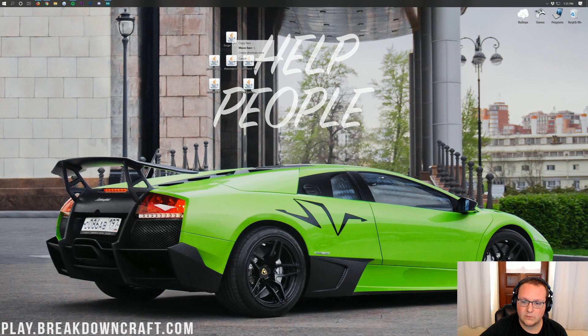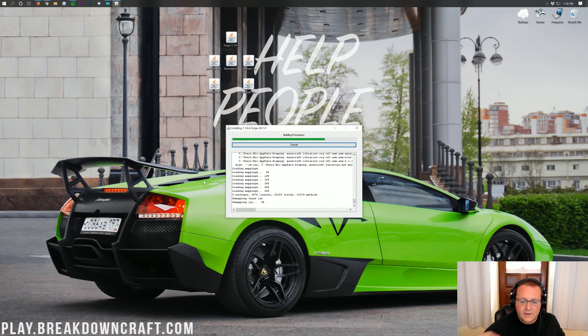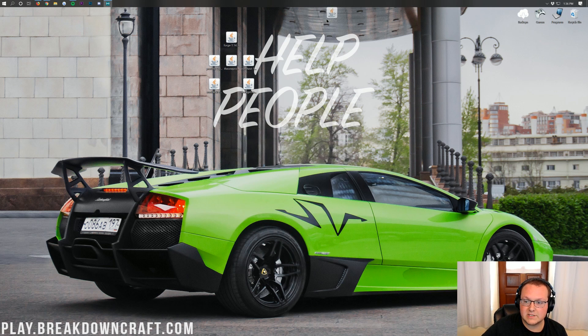Go ahead and right-click on Forge, click Open With, and then Java TM Platform SE Binary. Click OK, and then the mod installer for Forge will open up. Click on Install Client, then click OK, and it will download and install Forge. The only reason this won't work is if you haven't played Minecraft 1.14.4 with no mods — you need to go play vanilla Minecraft 1.14.4 before you can install Forge. Once you do, come back, click Install Client, and it'll say: Successfully installed Client Profile Forge for version 1.14.4. Click OK, and we have installed Forge.